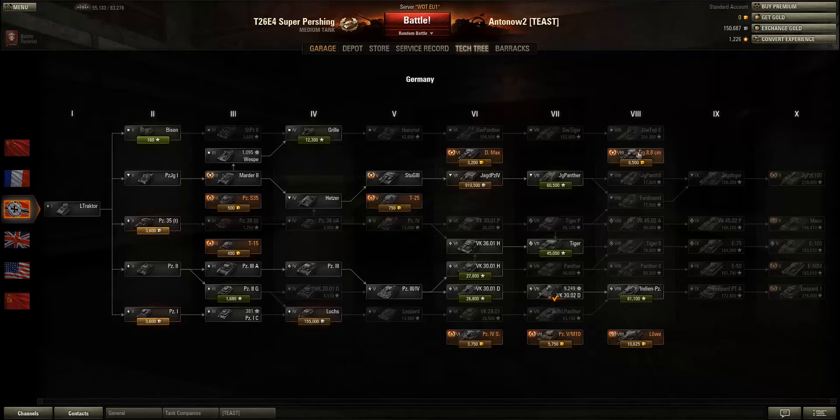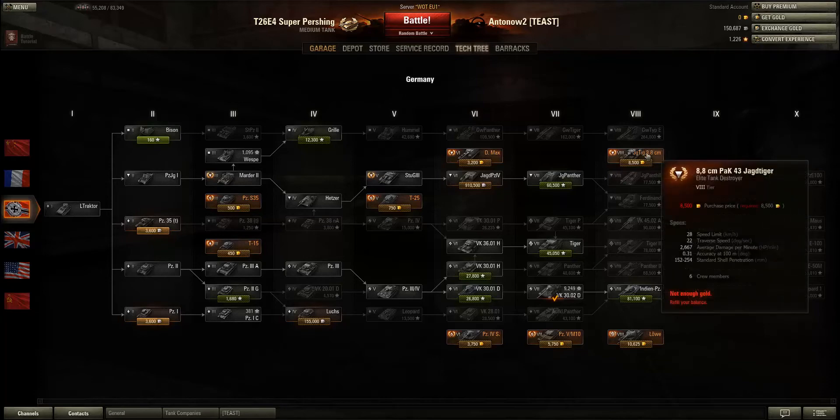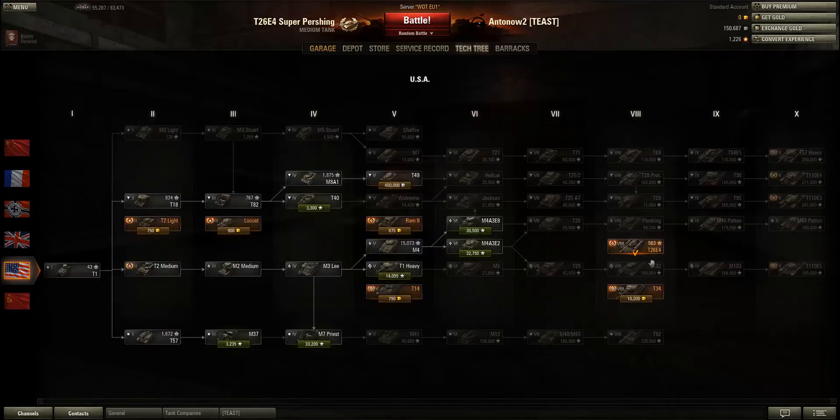The Jagdtiger 8.8cm usually costs around 10,000 gold — still 3,000 gold more than the Super Pershing. So the Super Pershing is the cheapest tier 8 premium tank. Lower tier tanks are cheaper but don't earn the same money, so if you're getting a premium tank, get a tier 8, and if you're getting a tier 8, get the Super Pershing.